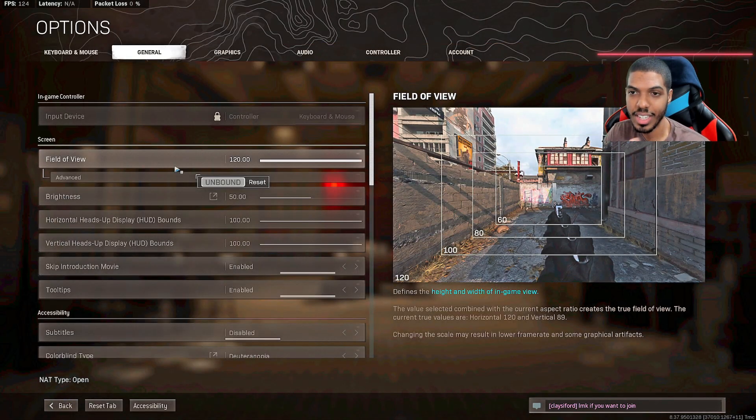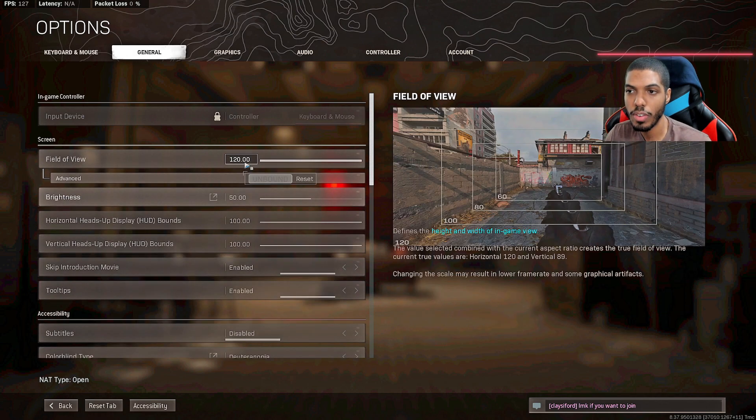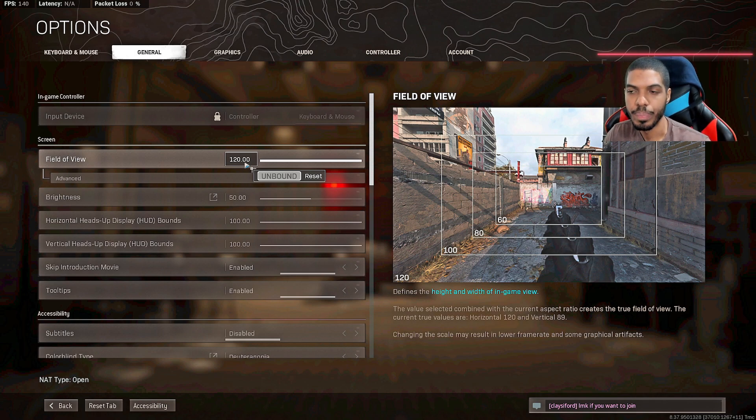First I'm going over my general settings. I have my field of view on 120. If you're converting from console like PlayStation to PC, keep in mind the standard FOV for console is 80, so you may not want to jump straight to 120. The smaller the field of view, the farther you can see — I used to be able to see 200-250 meters out easily on console. I'd personally recommend starting at 100 FOV and working your way up. The recommended range for PC is generally 105 to 115; 120 gives a wider view for close range but makes distance harder.